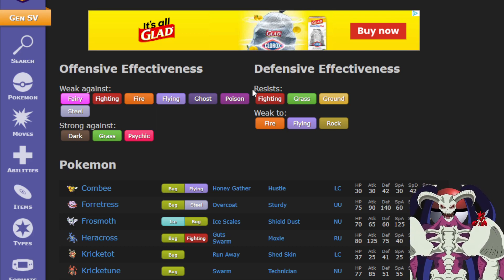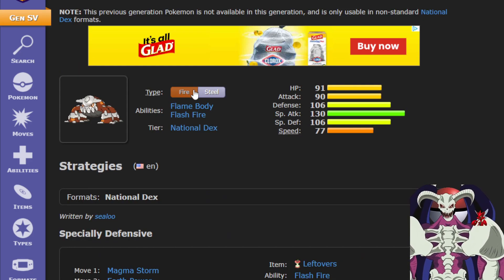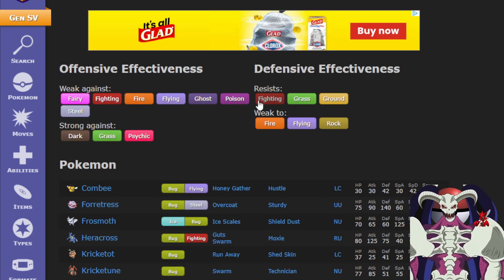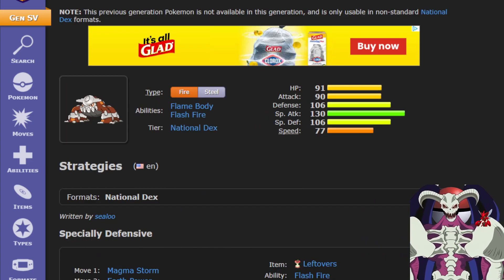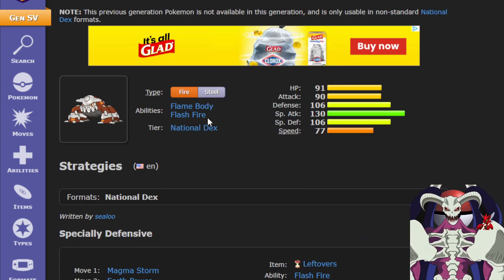First off, you resist Fighting and Ground, two types that Heatran is actually weak to. And then, you're supposed to be weak to Fire with Bug types, but with Flash Fire you're only immune to it now.